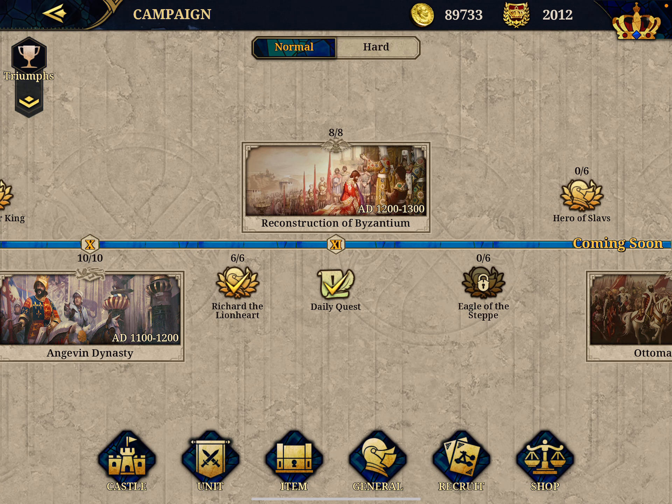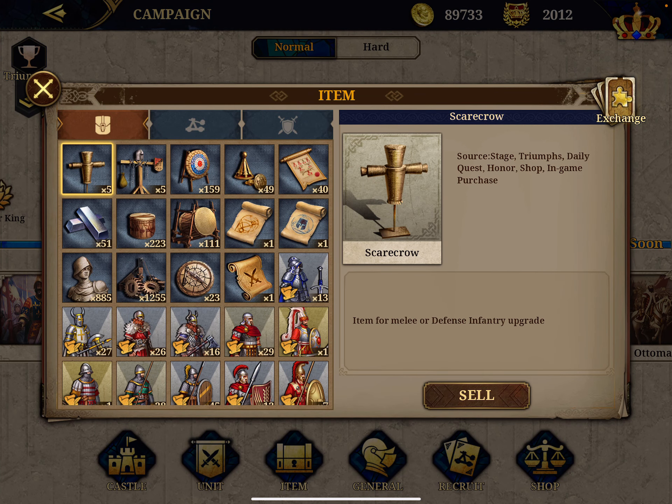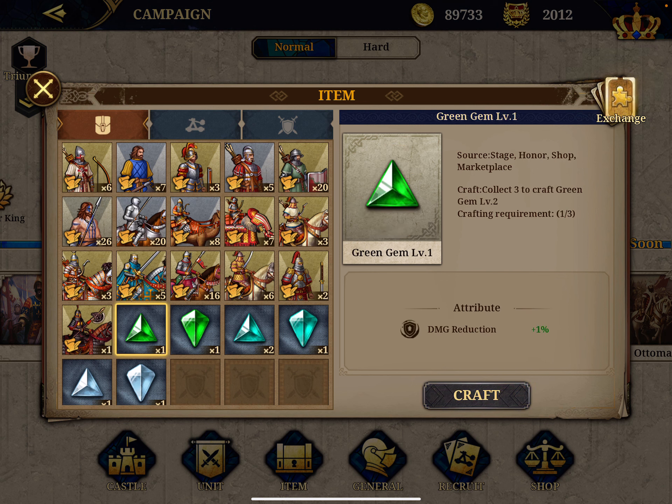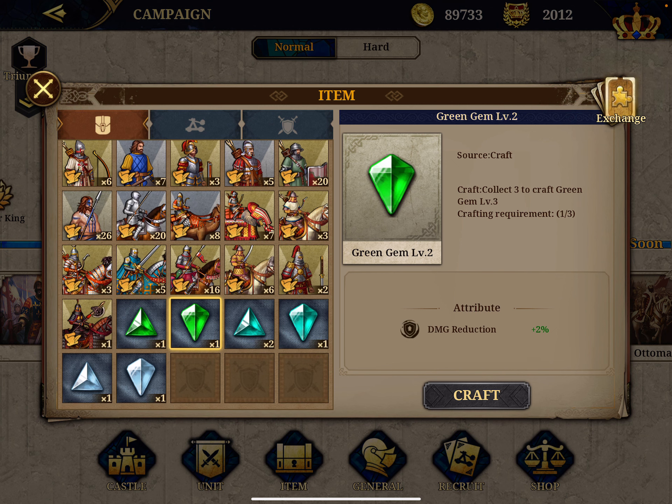The new update has brought a new item to the game: gems. You can see your stock of gems in the items section, after the units. You can get gems from various sources like finishing campaigns and other rewards. There are different types — it's a similar concept to gears. You start with level one triangular shape gems, and when you get three of them you can craft them into level two, which is a kite shape, and so on up to level four.